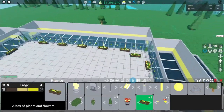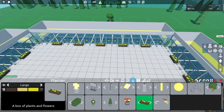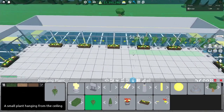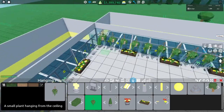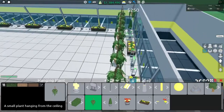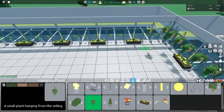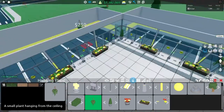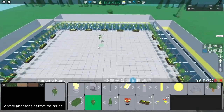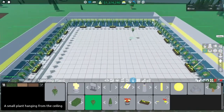Now what you want to do next is grab some hanging plants and you want to just line this entire edge with them. It'll be in front of the gates and planters. You just want to put them all along the edge so that way we get maximum decor in here and hopefully that rating will not go down.